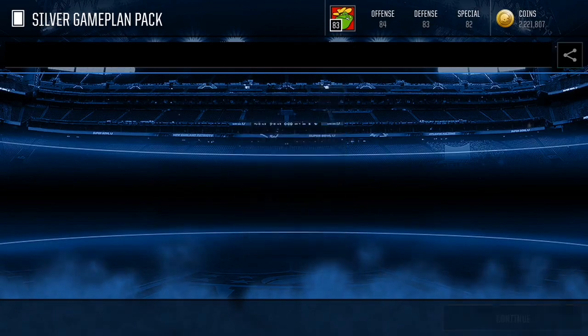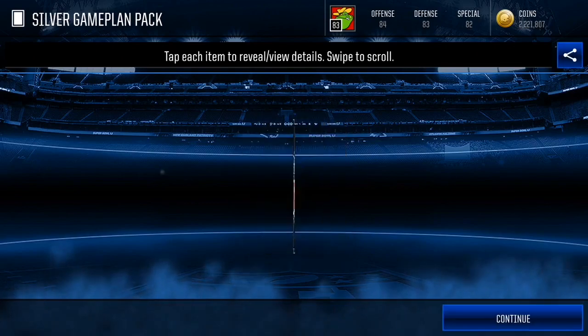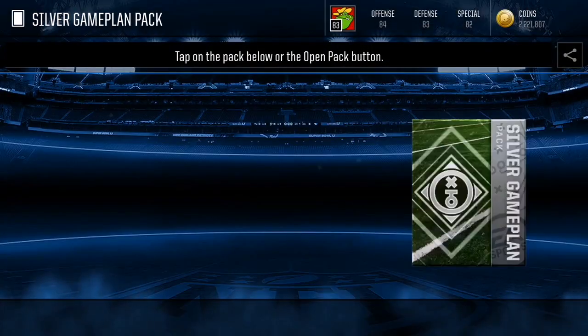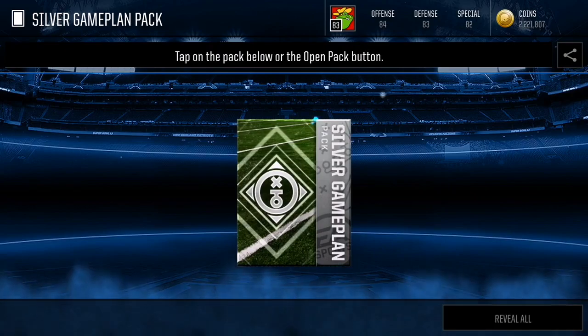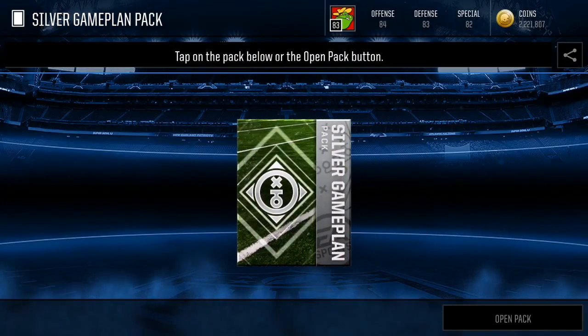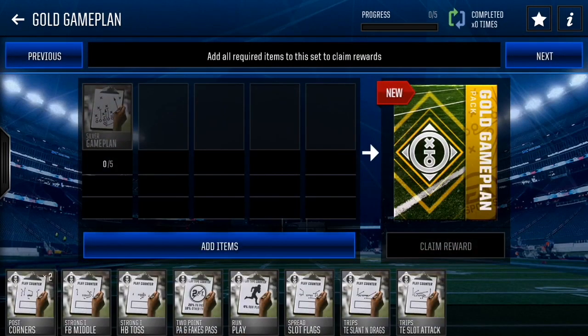Now you're getting real value out of those bronze players you traded in. This method is faster and gives you more profit. You could sell all your bronze players individually, but I wouldn't recommend it — it's a waste of time, and after four hours some of them might not sell. Oh, we're short by one for the next set — oh my goodness.